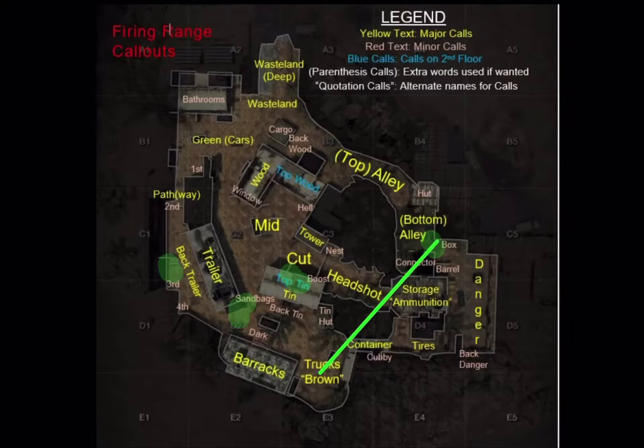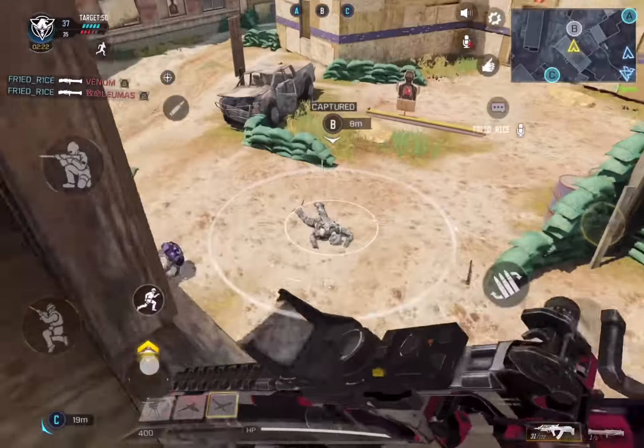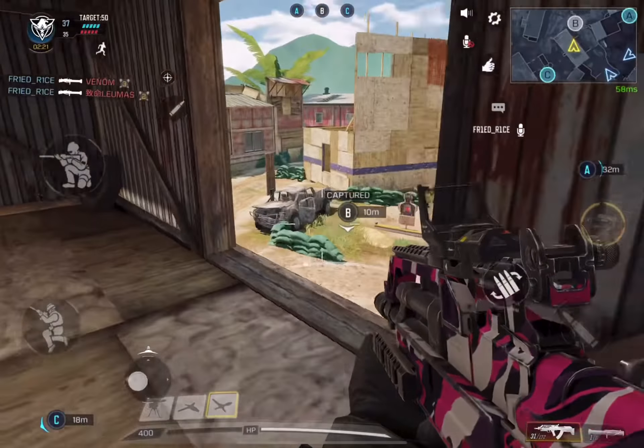Moreover, you get points, time to reload, good cover, and you can reload the weapon more often. As you can see, I just got the UAV. You can use long range, short range, and even the trophy system if you want to avoid incoming missiles or grenade launchers. It's a very narrow alley but it really helps — this is a really good point where you can earn good score streaks.